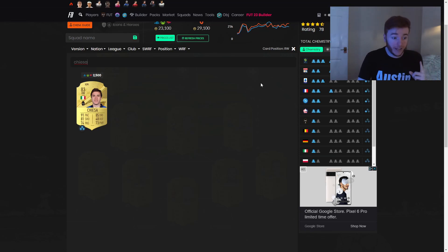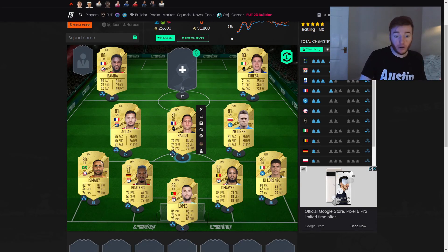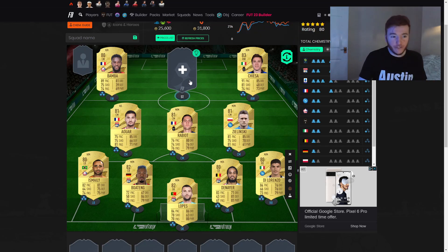Over to the right hand side we have gone with Chiesa, for two reasons: one, he looks like a very good card, and two, when we add Chiesa into the team you'll see that Rabiot gets his third bar of chemistry. That is because we got the second Juventus player in, which added another chemistry block.